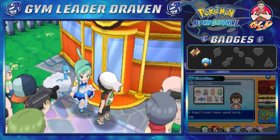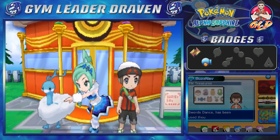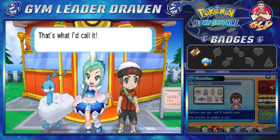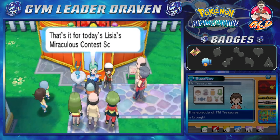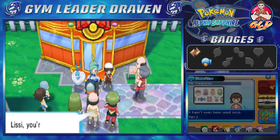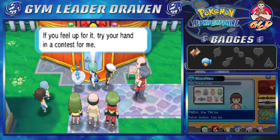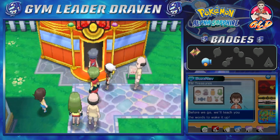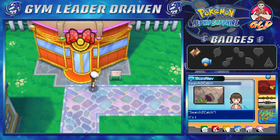Lisia announces that Draven's story begins today, calling this chapter 'A Sudden Encounter: Miraculous Contest Scouting.' She tells the crowd to expect great things from Draven. She asks us to try our hand at a contest. Comment down below if you guys want me to do any of these contests, because if you do, I guess I have no other choice.